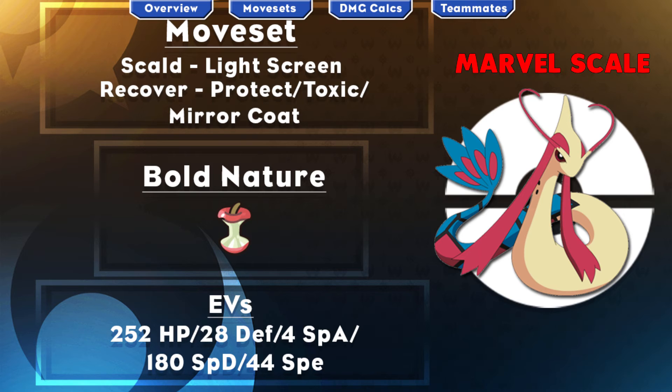With Light Screen up, you can take a lot of special attacks — talking about Choice Specs Magnezone and Tapu Koko with a Life Orb. Then Miracoat reflects them back at double the damage dealt to you, allowing you to handle Pokemon like Magnezone and Tapu Koko. However, if you don't want to go for Miracoat and prefer Protect or Toxic, that's up to you if you feel like Light Screen supports the rest of your team and your team can handle the Pokemon that Milotic is weak to. Protect is a very valuable move in VGC, so either option is valid.